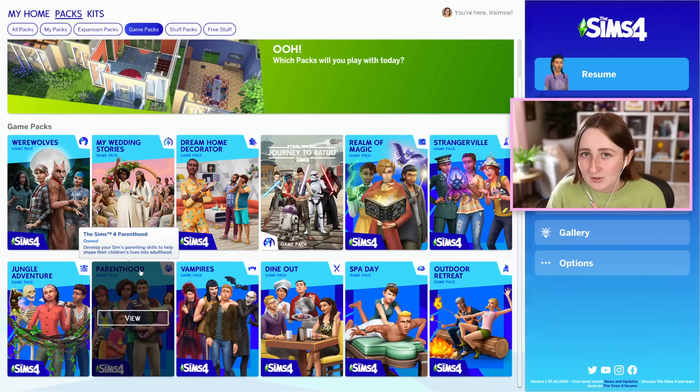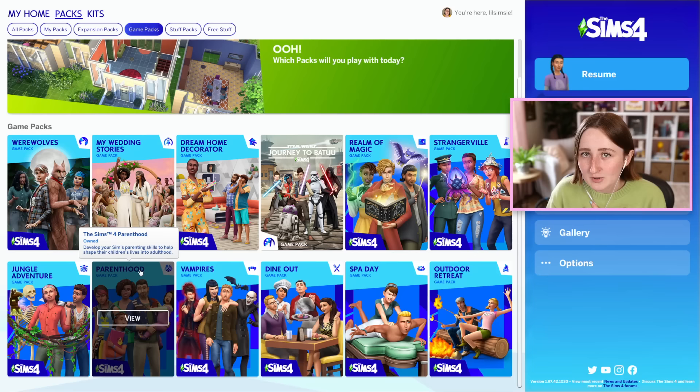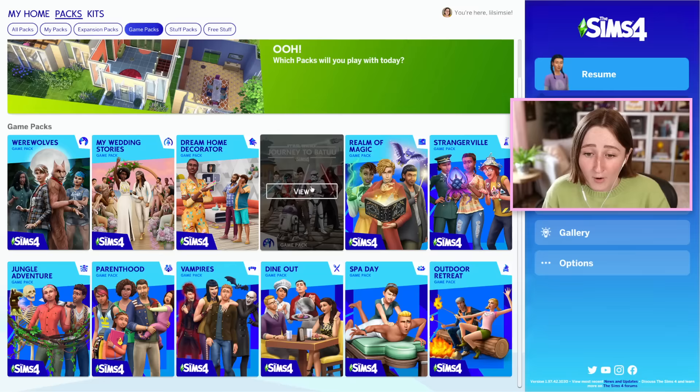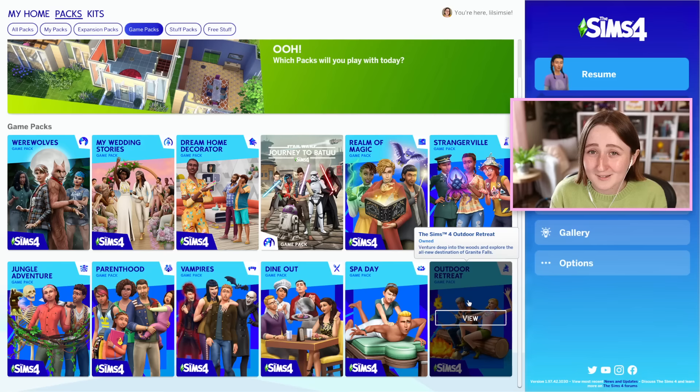As far as other game packs go, right now I think that Parenthood is one of my all-time favorites. I also unfortunately use Dine Out a lot as well, and neither of those two have worlds. And the Werewolves pack, even though I don't really like to play with occult Sims that much, I think is arguably their best game pack out of all of them — it's got some really impressive features and a pretty big new world. That's kind of a theme with the Sims packs though, where the oldest packs are not as good and the newest ones are a lot better. This one came out eight years ago, so she's not their finest work.